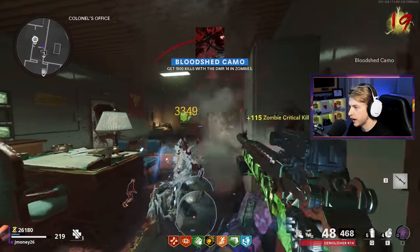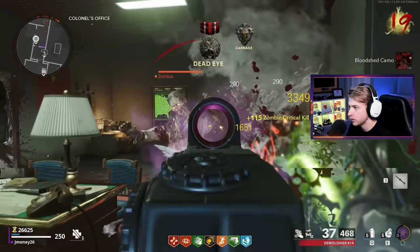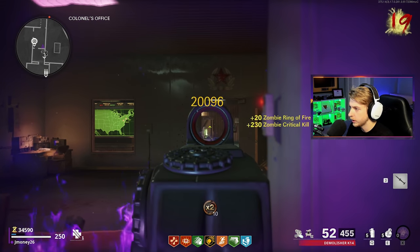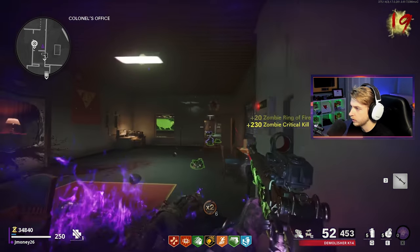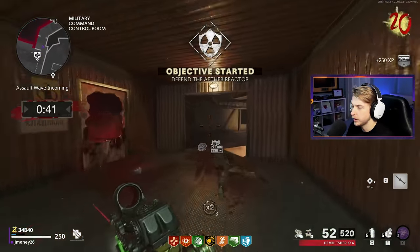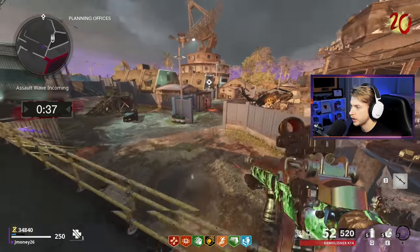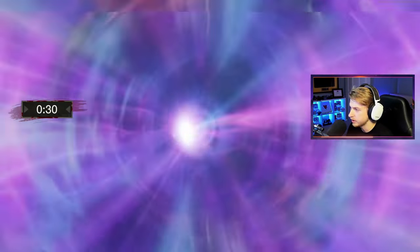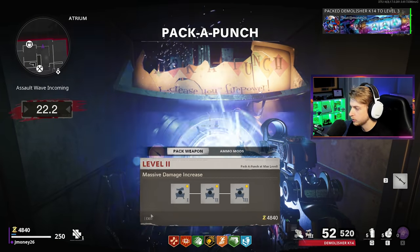Another bloodshed camo. Already have 1,500 kills with this. We do get our second assault wave - seems like the first one always comes late and then the second one is right on the money at 20. While we have a whole 30 seconds here, I'm going to get Pap 3. There's Pack-a-Punch 3, let me upgrade our weapon.